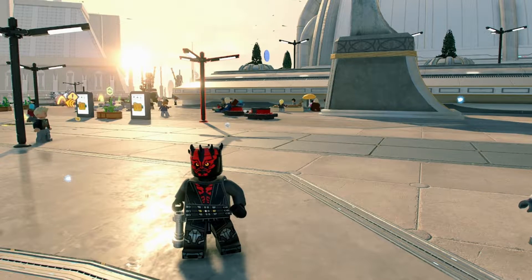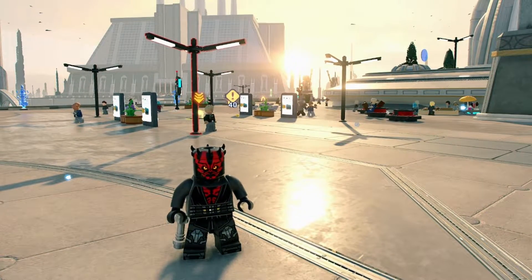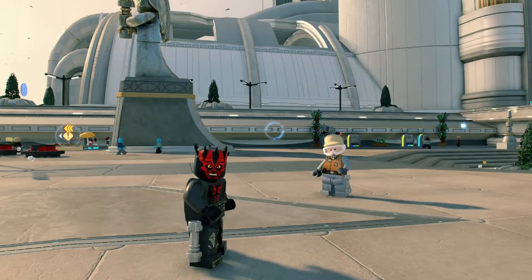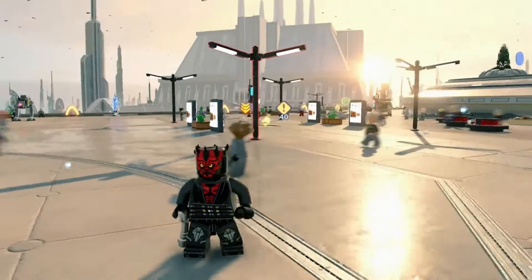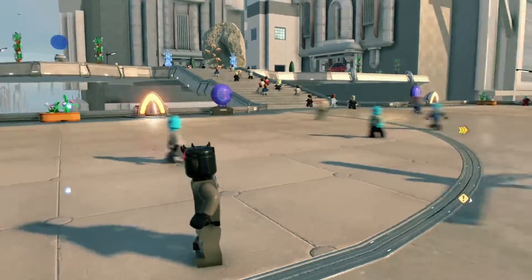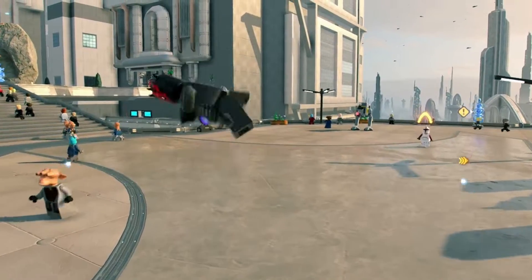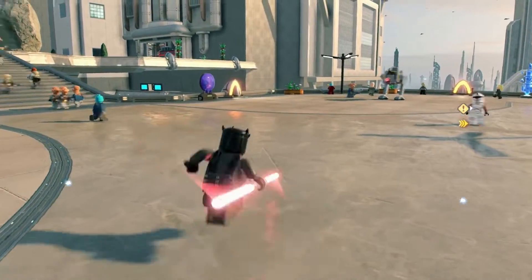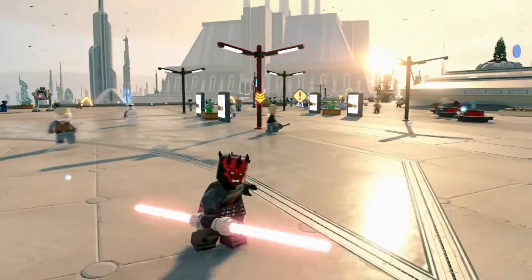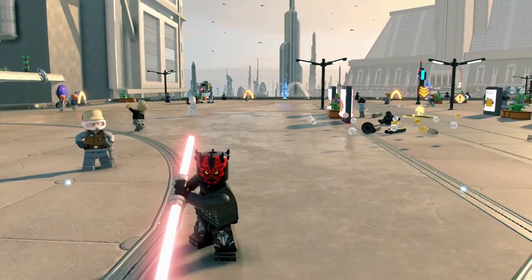At number four we've got Darth Maul from The Clone Wars. Now Maul we've already got in the game from episode one, but as part of the Clone Wars pack he's now got his metal legs. Obviously after episode one it's, you know, chop chopperoo — so that's just him with his metal legs. It's a cool little addition having him with a Clone Wars look. He comes with his fancy jump, he's a madman. And then obviously he's got his dual saber, which is pretty nice — a lightsaber is always nice. He's got his Force abilities as usual, so I put him in at number four.